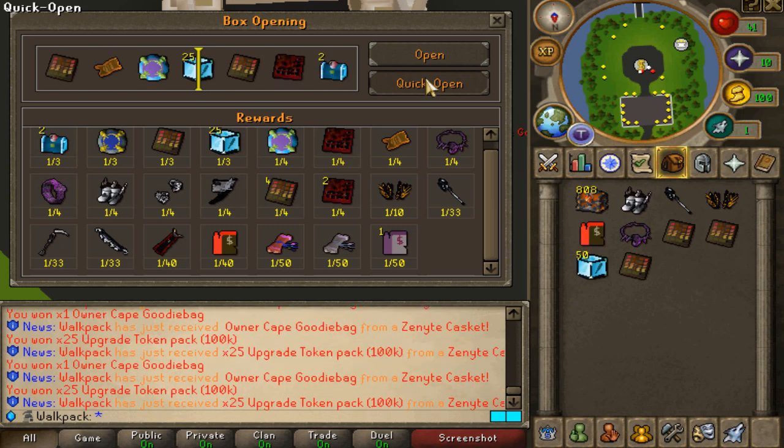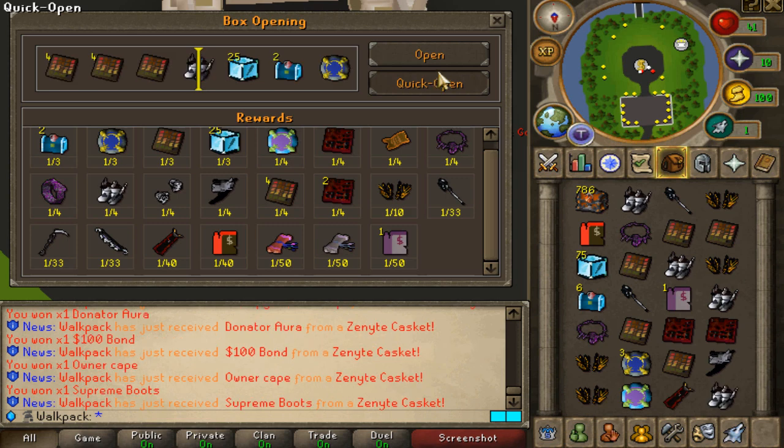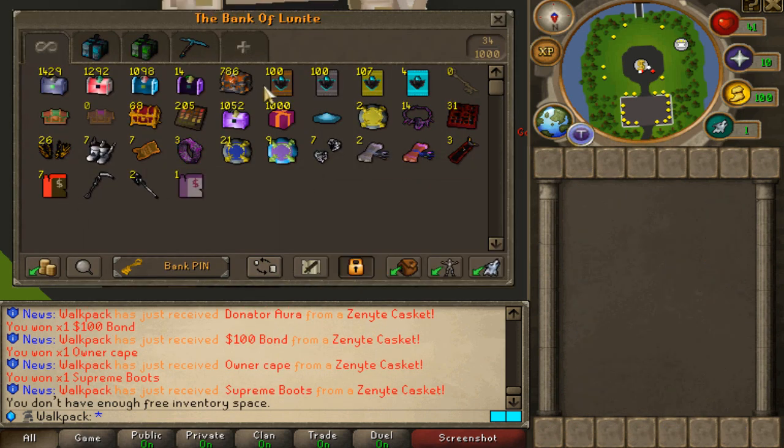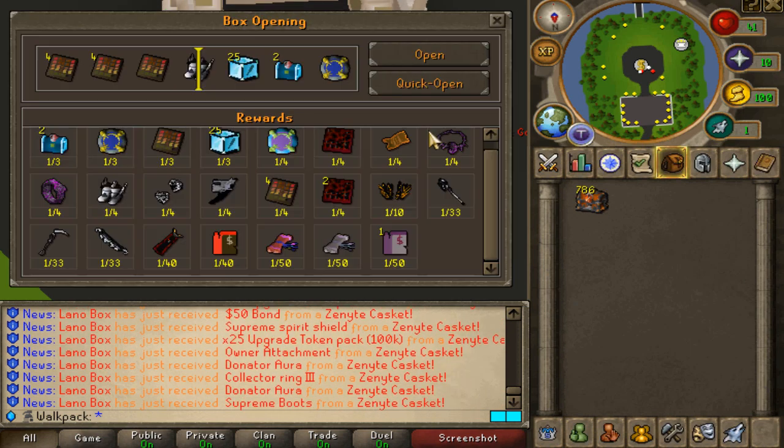Let's keep opening. Rage Attachments again. Owner's Attachment — thank you very much. I'll take the owner's one, but another Rage Attachment and an owner cape. Man, this is hilarious. Ten freaking tilters. We started so good and now we've gone freaking dry for a lot of them.